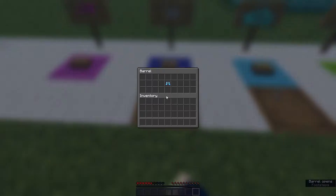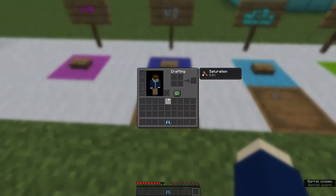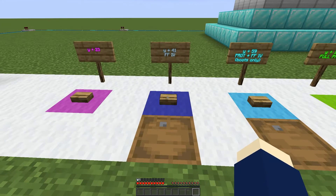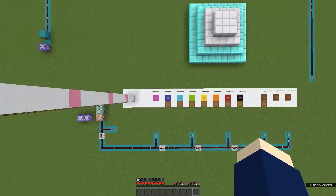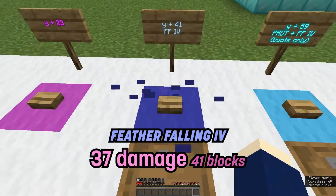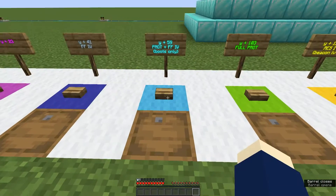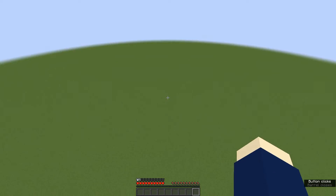Feather Falling 4 is the first bit of protection I added in, and it lets you fall 19 more blocks without dying. Adding Protection 4 to the boots adds an extra 18 blocks.